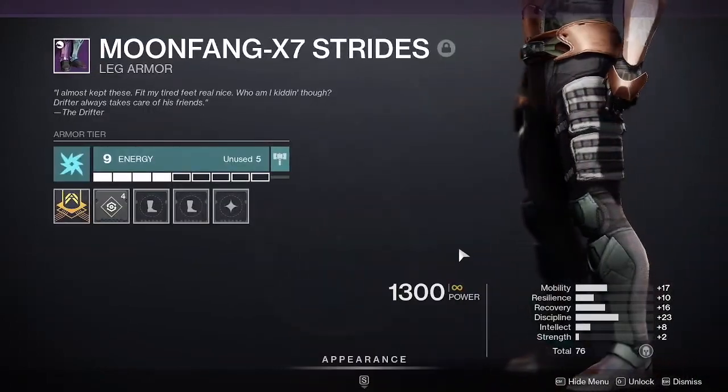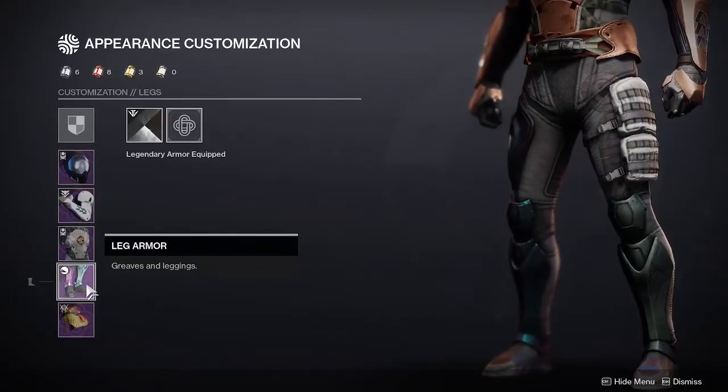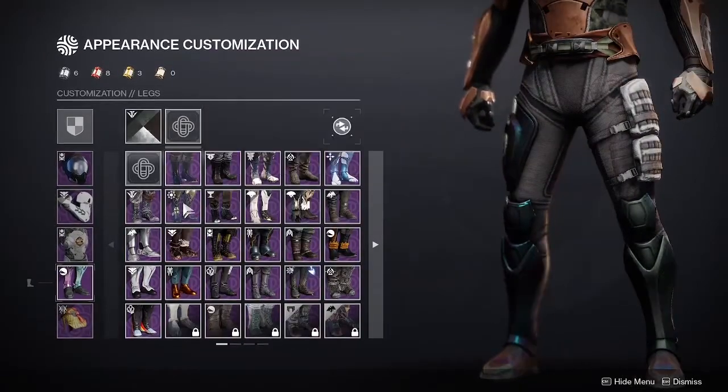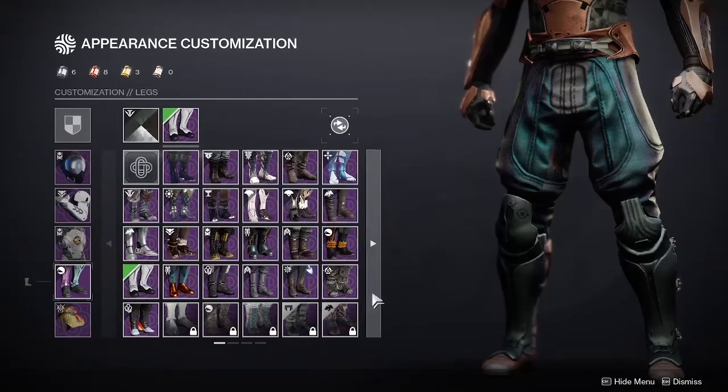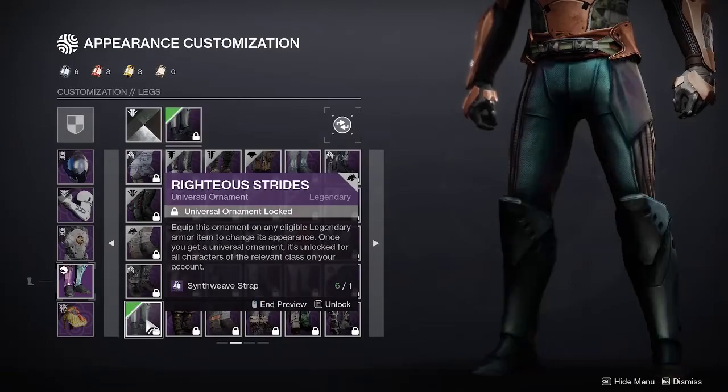For the legs I used the Moon Fang X7 strides from the Prophecy dungeon with the Refurbished Black Armory shader. Some alternatives you could try include the Forbidden Visage strides, the Reverie Dawn strides, or the Righteous strides.